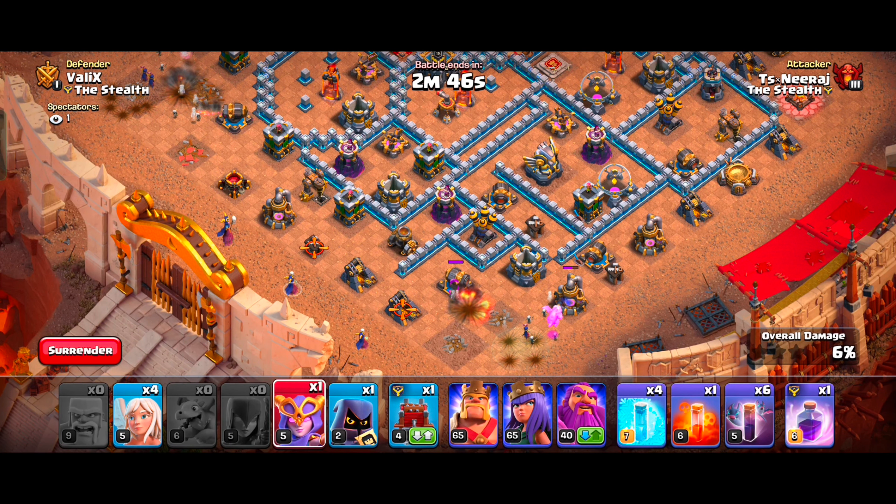The Golems are our tanky giants, leading the charge and soaking up damage, while the Witches summon skeletons that distract enemy defenses. You can also use Bowlers as CC troops, but I recommend using Yetis because they can survive longer and provide good tanking with a decent damage rate. Our troops will split into groups — some will spread to corners and clear the sides, while most will go into the base with our heroes.